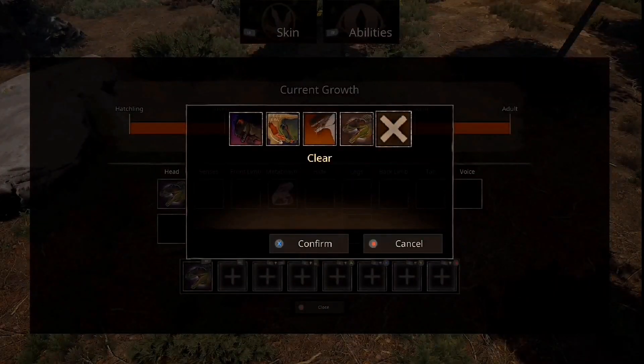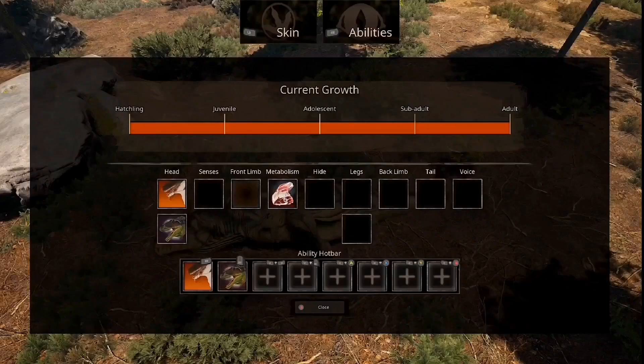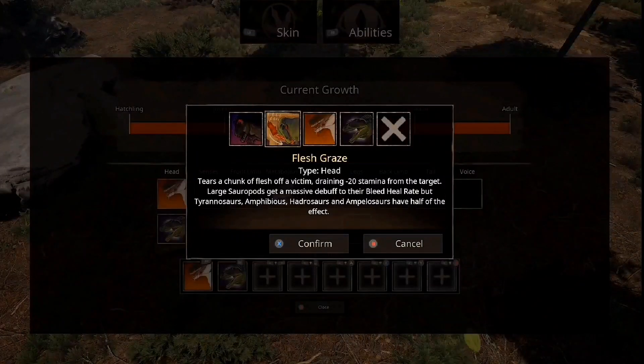Let's have a look at some of its abilities. We've got Regular Bite, which causes medium damage. Charge Bleed Bite — charge up the attack to inflict bleed based on how long it's held. Let's equip both of these. Then we've got Flesh Graze — a never-seen-before ability. Tear a chunk of flesh off a victim, draining 20% stamina from the target. Large sauropods get a massive debuff to their bleed heal rate, but Tyrannosaurs, Amphibia, semi-aquatics, Hadrosaurs, and Sauropods have half the effect.